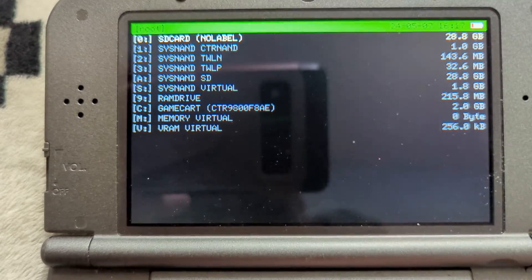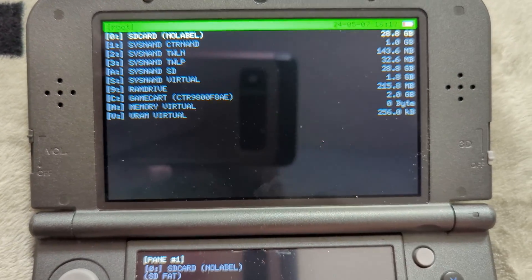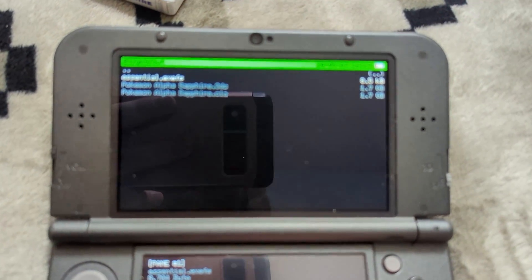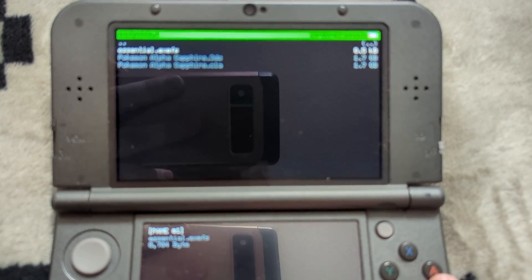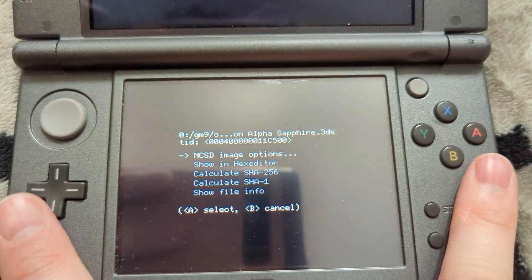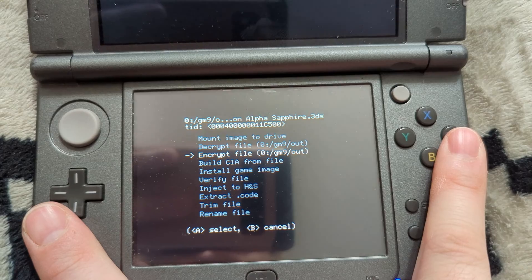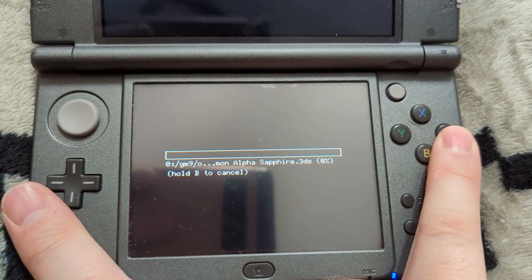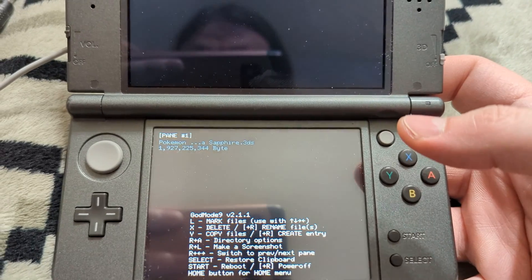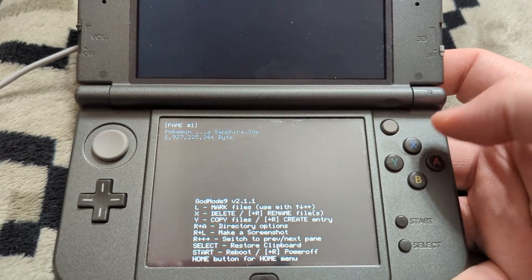One last thing we need to do for our .3DS dumps is to decrypt them if you want to use them in something like Citra. Going into the SD card, head into the GM9 folder and then the Out folder. Select your .3DS file — it'll give you your game and title name along with a number of options. Under NCSD image options you'll see a 'decrypt file' option — that's the one we want. Go ahead and decrypt it and wait for it to finish. Press A to continue, and with that you've fully backed up your 3DS games in CIA or .3DS format, ready for real hardware or emulation.